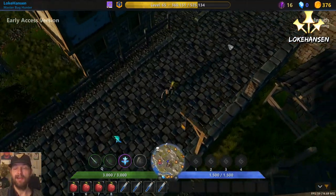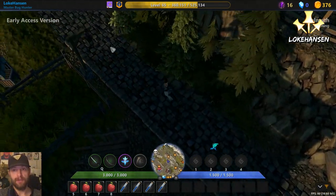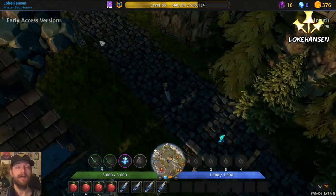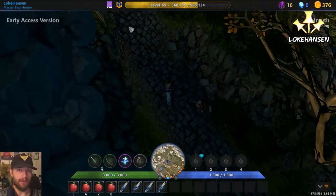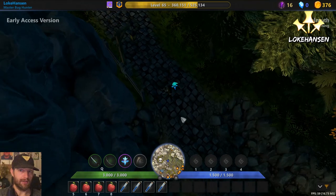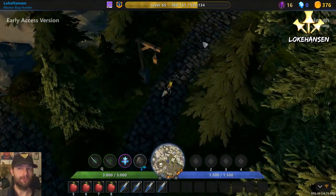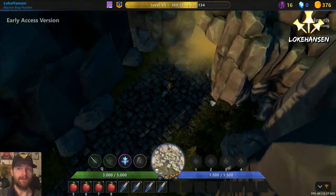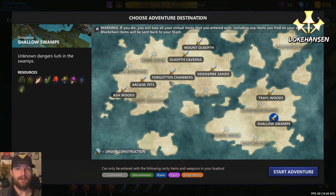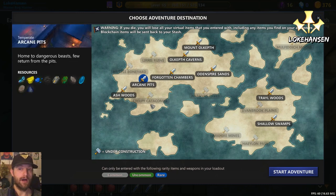Note that if you buy these weapons or this ring and you die with them equipped, or you exit the game while you're in a dungeon, you're going to lose them. But the power is really needed in order for you to complete these maps in any decent amount of speed. Anyway, we did Forgotten Chambers in the first video - now we're going to Arcane Pits.